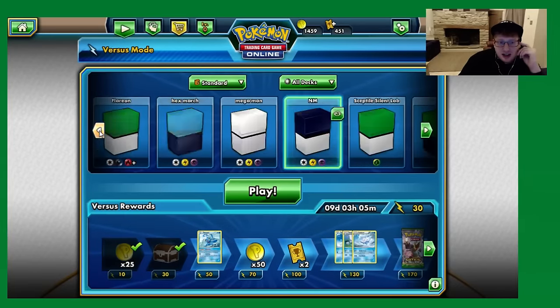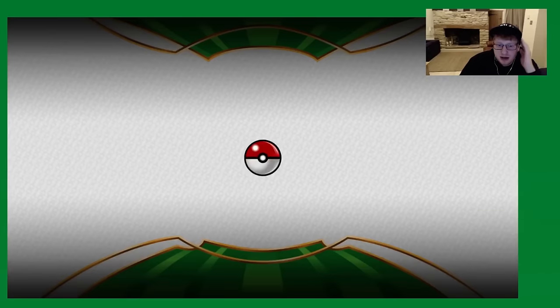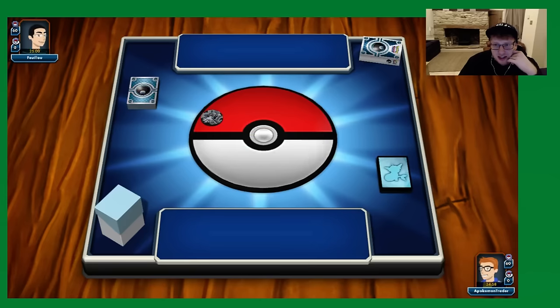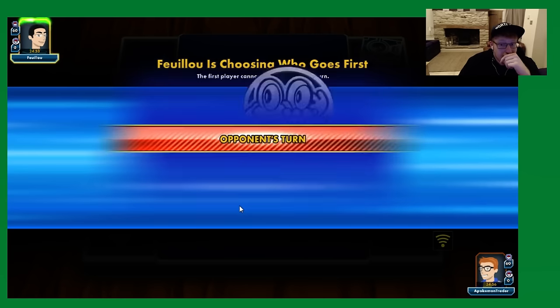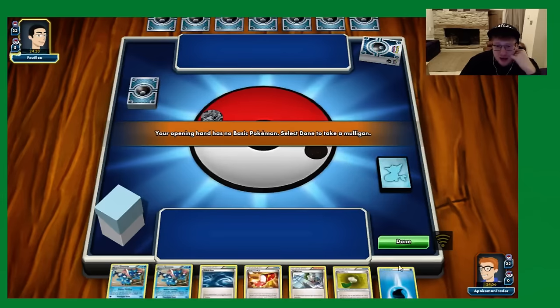Greninja, other than Mega Sceptile, has a bunch of okay matchups. The Hard Charm kind of balances out the Aquabox matchup, so there's not too much that you should fear as a Greninja player. Especially for a Worlds format where there are so many different players bringing different decks from different metagames — you just want a deck that sets up against anything, and Greninja pretty much does that. I can see a few players picking up Greninja for Worlds for sure.